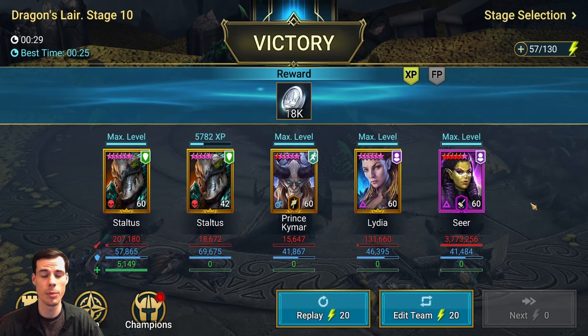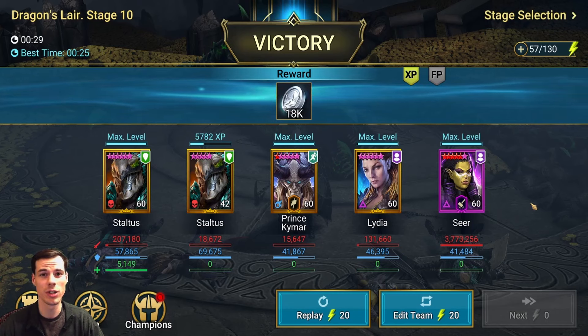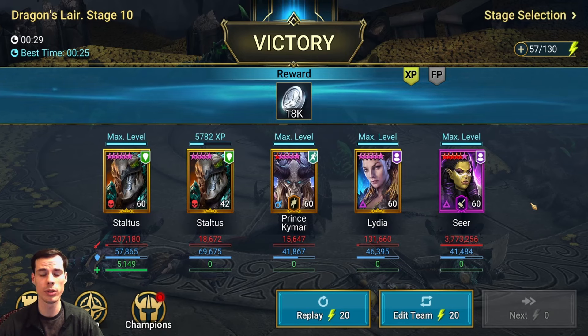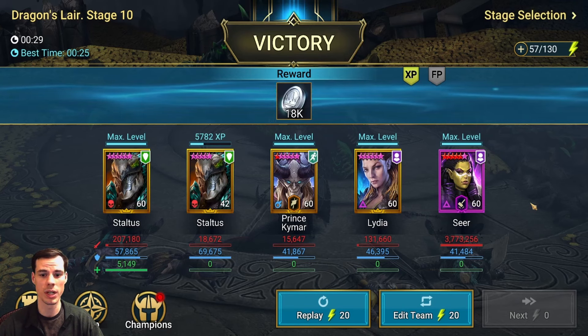There you have it guys, a sub-30 second team. My best run was 25 seconds, and I feel pretty confident that this team will be 100% due to both Staltus being in stone skin, and they only really need to take one or maybe two hits from the boss.